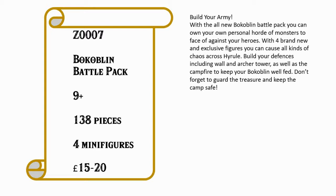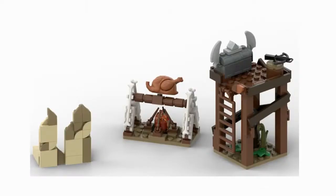Let's read the description and get into it. Build your army! With the all-new Bokoblin Battle Pack, you can own your own personal horde of monsters to face off against your heroes. With four brand new and exclusive figures, you can cause all kinds of chaos across Hyrule. Build your defences, including walls and an archer tower, as well as a campfire to keep your Bokoblins well fed. Don't forget to guard the treasure and keep the camp safe. And on that note, let's see the builds.